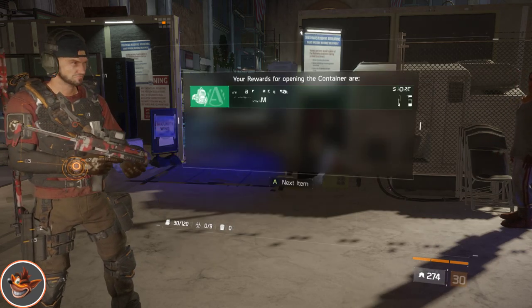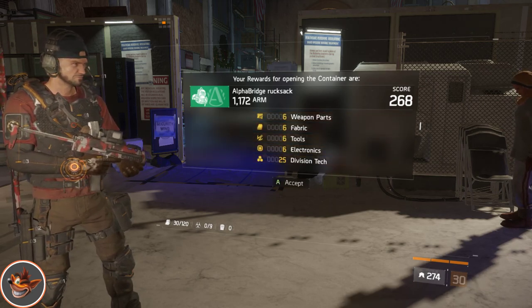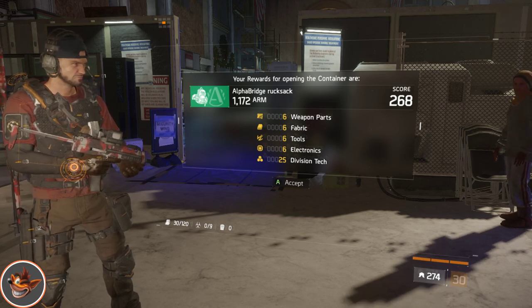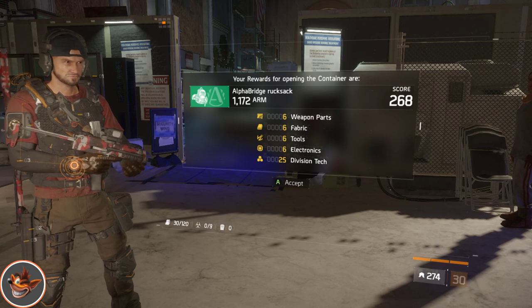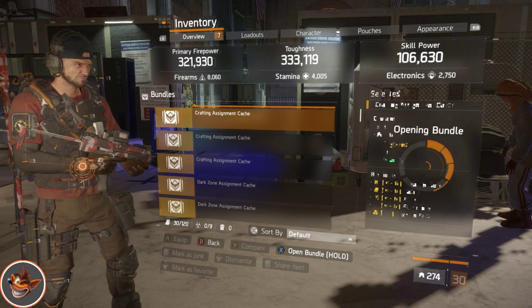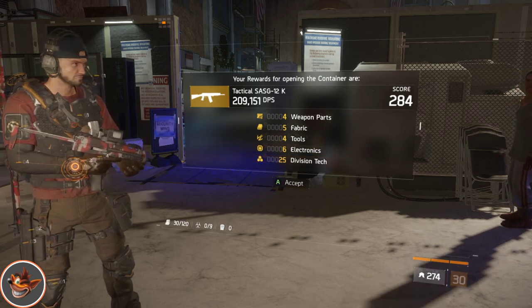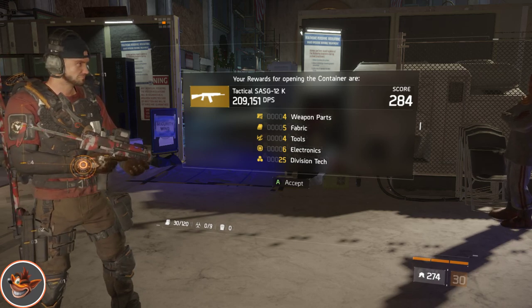Opening this one — an Alpha Grid's Rooksack. Not too bad but I'll probably just sell that one because the backpack I've already got for the Alpha Grid's is quite good. Next up — what would I get? A tactical — it just looks like a shotgun. I'll probably make a build out of that shotgun.